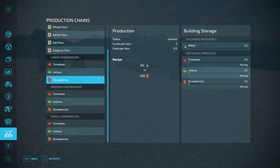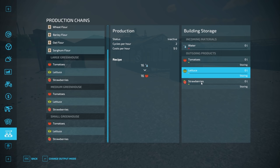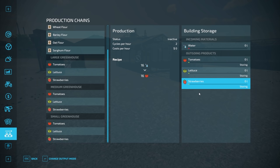The cost per hour is how much this bills you per hour — it's $0 for the greenhouses, so you don't have to worry about it. Under building storage, this gives you an overview of what you have going on. The only input is water, and your outputs are tomatoes, lettuce, and strawberries. It shows how many liters of water you have and how many liters of each output. The last thing to note is the output mode — right now they're all set to storing. You can change it to selling or distributing, which we'll talk about in a second.